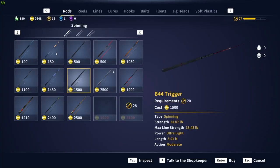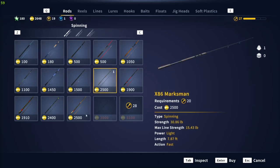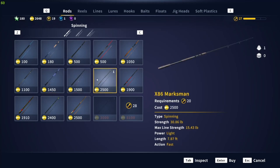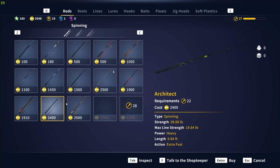When you're in the store looking at your rod, you get the Greenhorn right here and the max line strength for that is two pounds. As you level up, each time you level up your rod you can get a better and better rod — see how the max line strength is going up on every rod. So that's one thing you want to do: update your equipment as much as possible and as quickly as possible.